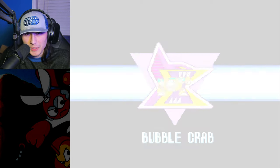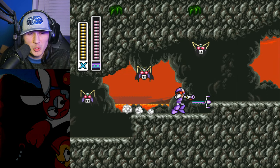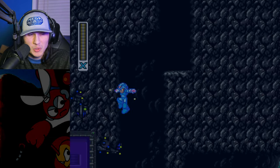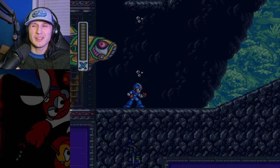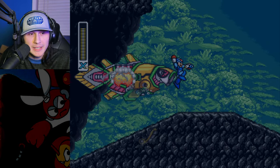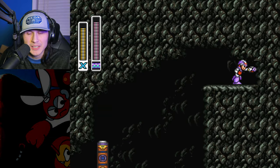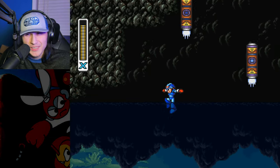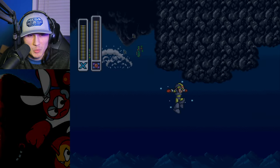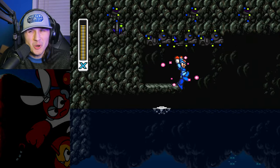Next up we have Bubble Crab — the fish. This is a beautiful stage with the orange and red water from the sunset, then we go underwater. In most video games when you see a water level you're like 'ugh, water level.' But when it comes to Mega Man games, they're really good — especially in classic Mega Man and the original trilogy of Mega Man X games.